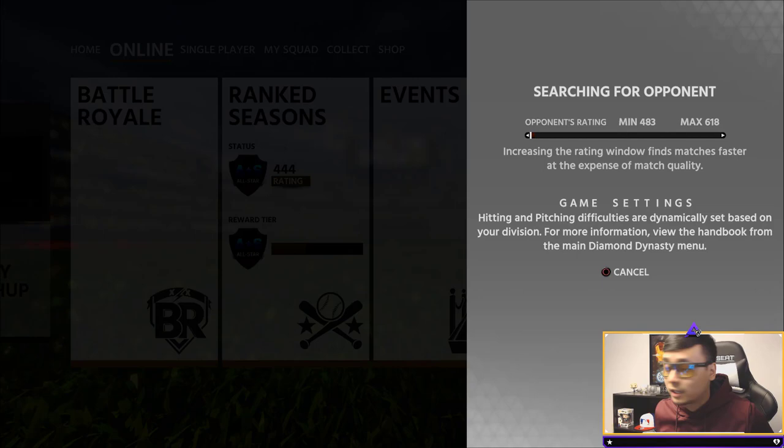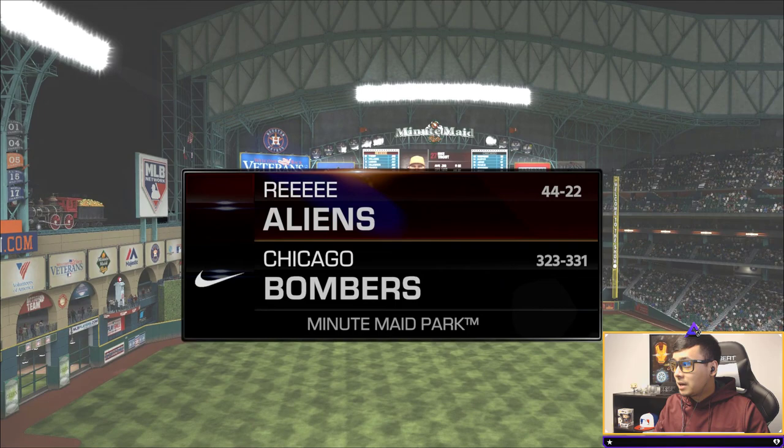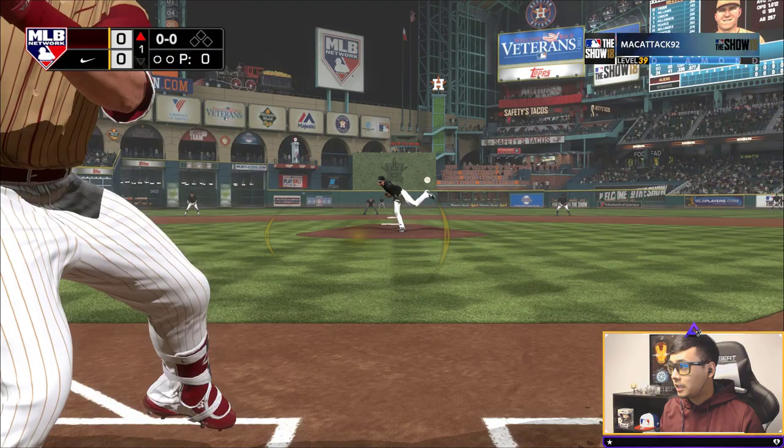This is the team we're going into today's gameplay — we are at 444 rating and have only played one game so far in this month's February mission, so we really need to get out there and get some wins. We're going up against Chicago Bombers' Mac Attack — he only has one immortal, which is really weird. He doesn't have Bryce Harper, and we're going up against Kyle Freeland today, which means Killebrew has less contact versus left but a lot of power.